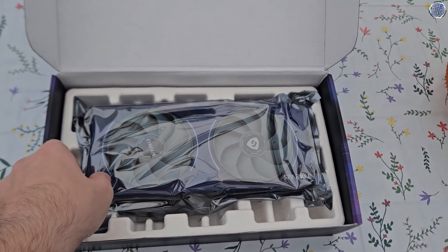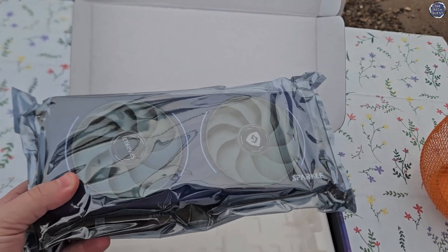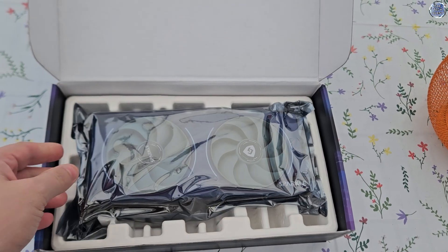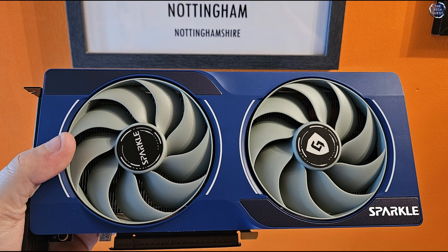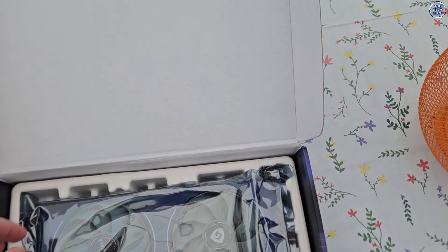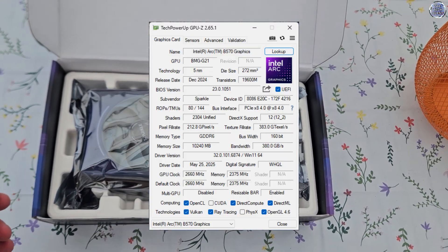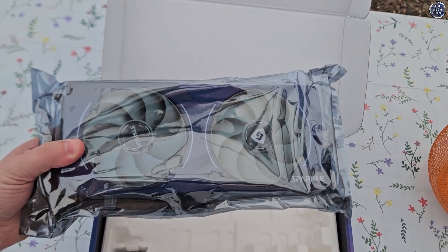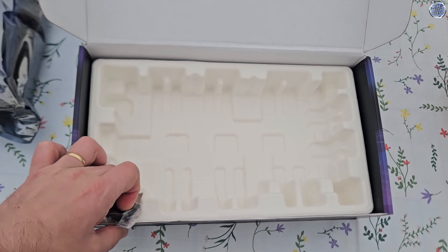The Intel ARC B570 is a second generation Intel ARC card, released in January 2025. For its asking price of around £220, the B570 is one of the cheapest new performance segment cards you can buy, and it's well featured for that money too. Based on exactly the same BMG G21 chip as the Intel ARC B580, the B570 has seen some minor changes to bring it in at a cheaper price point. It loses 2 XE cores for a total of 18, has slightly fewer shading units, and runs on an odd 10GB of VRAM with an unusual 160-bit memory bus. What you're ultimately getting is around a 10% reduction in performance for a similar reduction in price. Considering that the ARC B580 can be found for around £250 or so new, how does this card fare at £220?